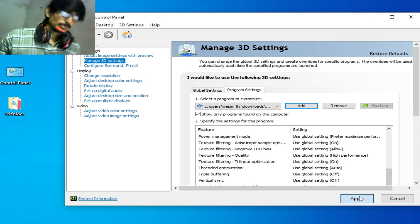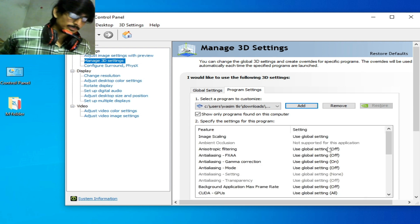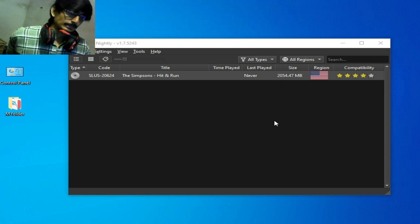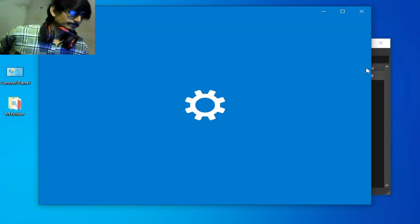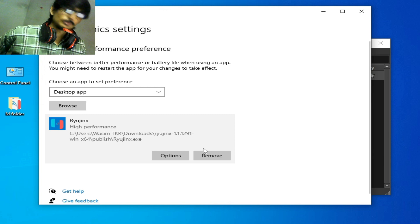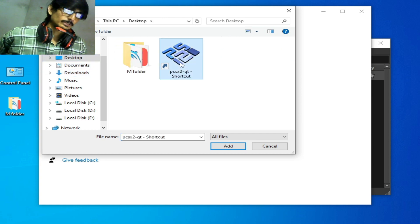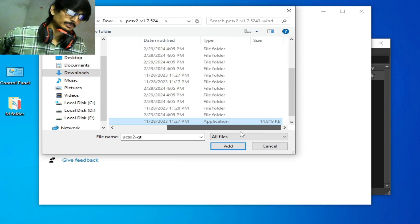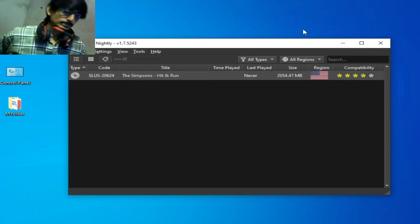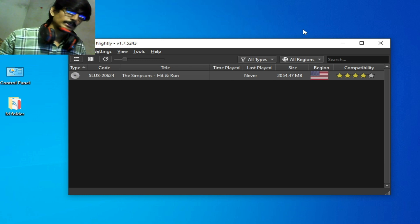If you have Windows 10, 11, or above, you can also change settings in Windows for better performance. Right-click and go to Display Settings, scroll down, and go to Graphics Settings. Browse to the PCSX2 application file, select it, click Add, set options to High Performance, and Save. I hope this tutorial was helpful. If you liked it, please subscribe to the channel — thanks for watching, bye bye guys.